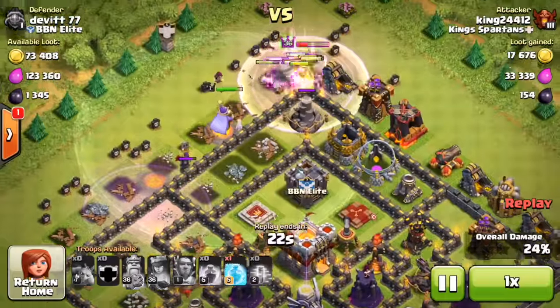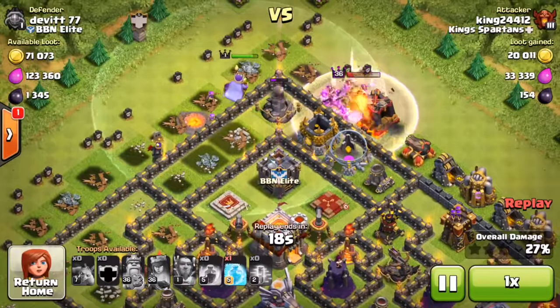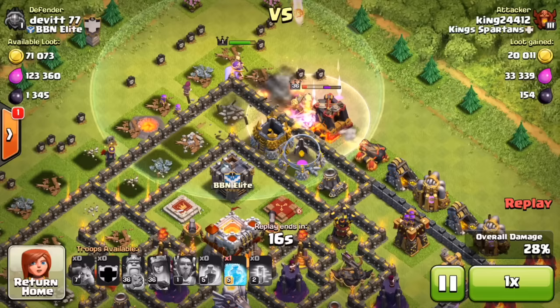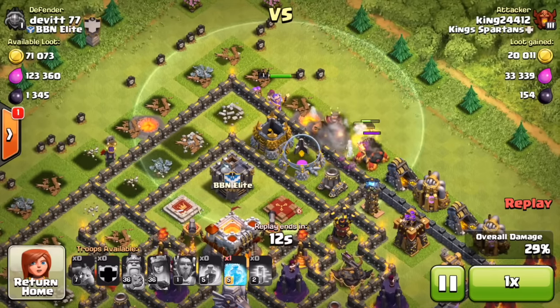Look at how much damage this thing is doing to my king. You guys know how strong and how much health the king has, and this thing takes the king out super fast — because each one of these hits does 750 damage, which is quite a bit.